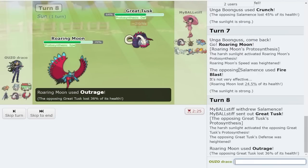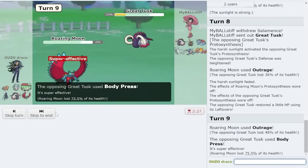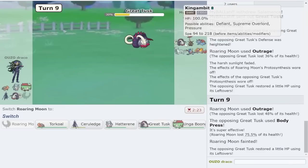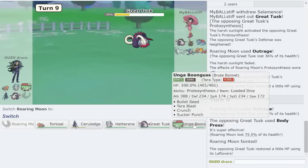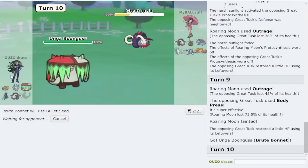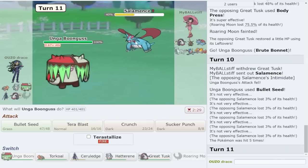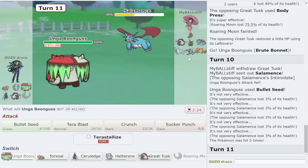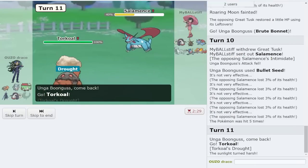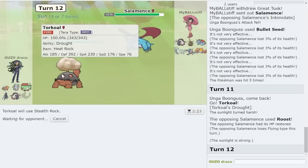It has the defense boost for one turn but not the next, so I'm gonna do a good chunk after. They probably have body press and kill me, but I need it weakened for my own Great Tusk - it is set up fodder I suppose. I need to beat this Salamence. I can beat them with bitter blade if they're defensive. Brute comes out and gets a kill with bullet seed - Brute's still so good here. I'd rather them go Salamence, get Torkoal in, get up sun again, and set up from there.